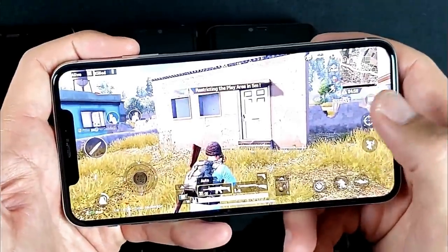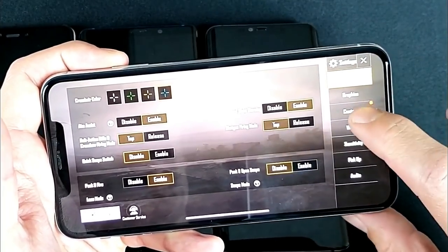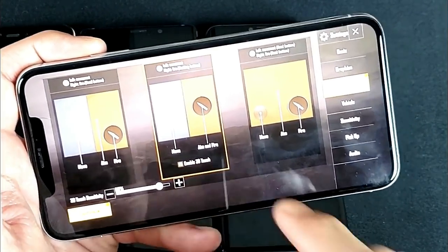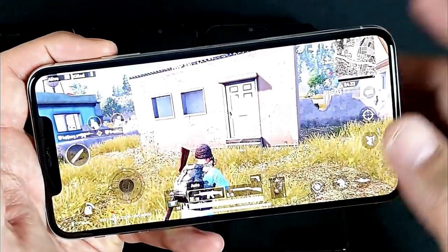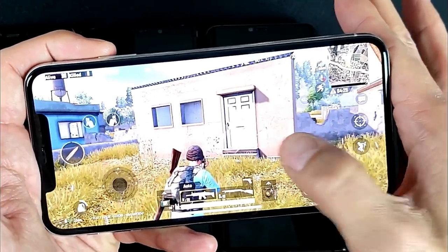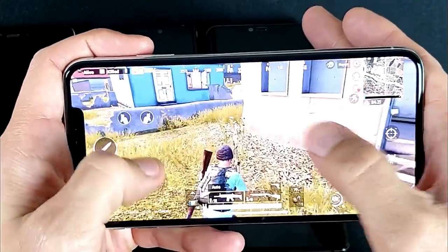Okay, 3D Touch is enabled. Let me show you how to enable it first: go into your Settings, then Controls, and right in the middle you'll see where it says 'Enable 3D Touch.' These other Android phones don't have this option. With 3D Touch enabled, if I press on the screen — check that out — I can run and aim at the same time.